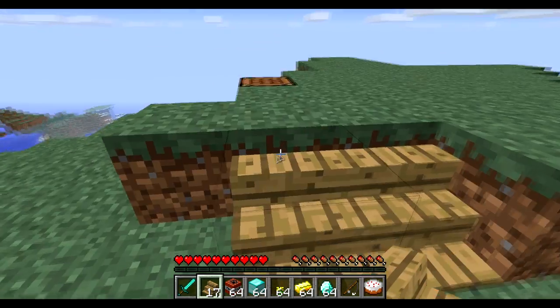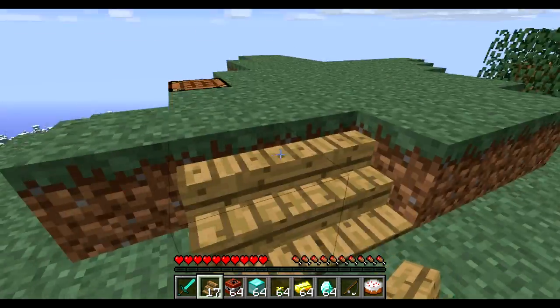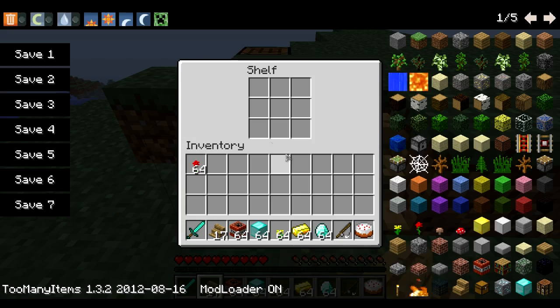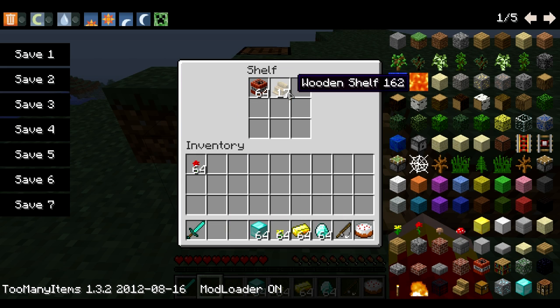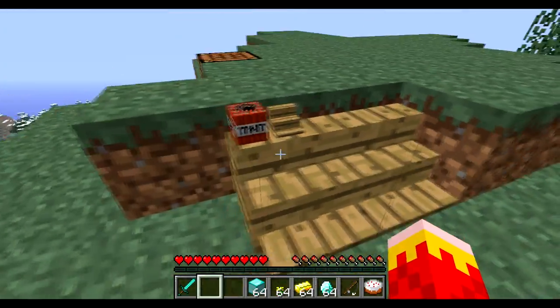You can stack stacks of TNT and stuff on here, so it's kind of like a cool way to store stuff, kind of like chests, but it's a little easier to make and it is a lot cooler to look at. I'm going to do shelf-ception and put a shelf on my shelf. That's right — I just put a shelf in a shelf. That just happened.